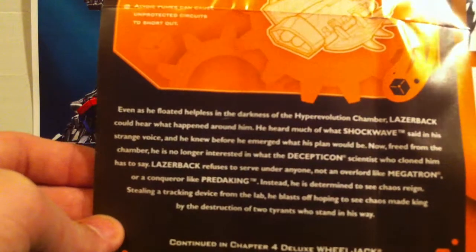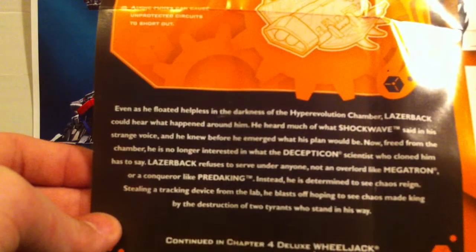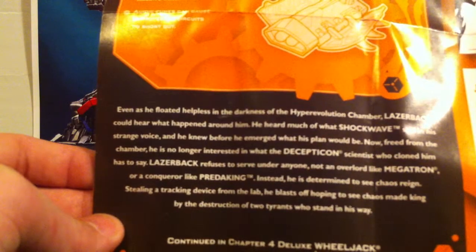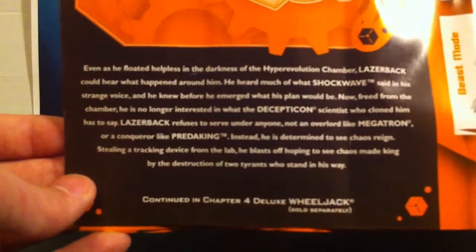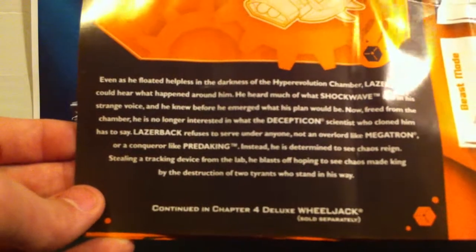Stealing a tracking device from the lab, he blasts off hoping to see Chaos made king by the destruction of two tyrants who stand in his way. Continue to chapter 4, Deluxe Wheeljack, to be Wednesday's reveal.